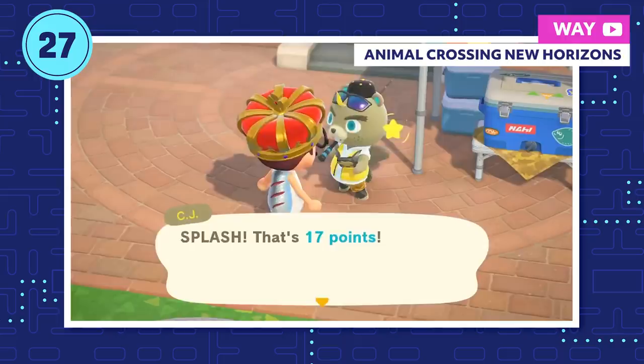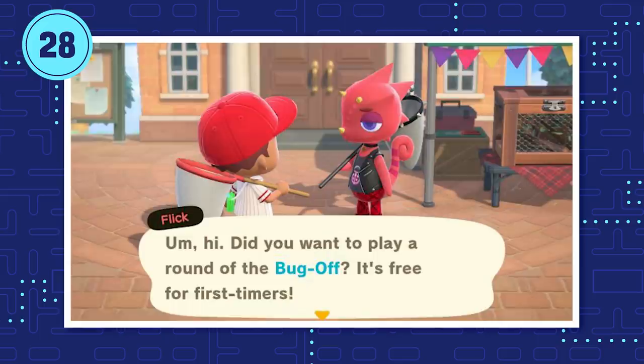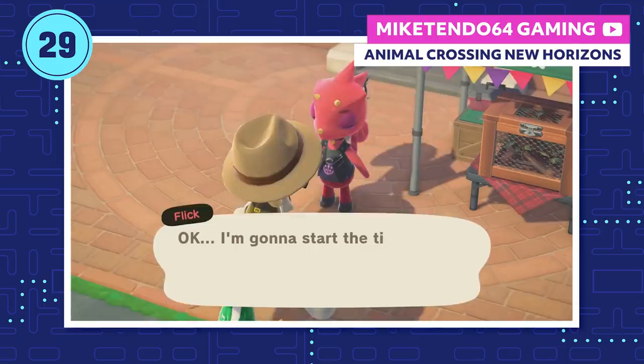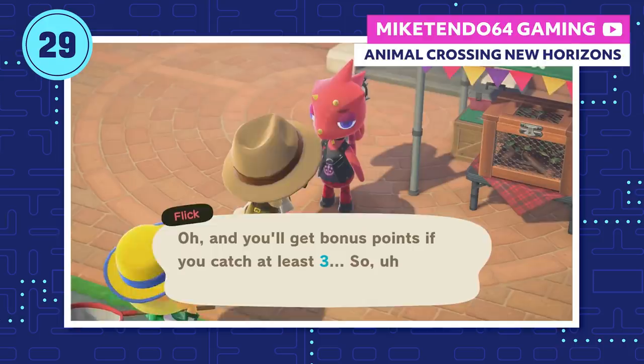Flick's Bug Off only kicks off during the summer, happening on the fourth Saturday of the month for four consecutive months. If you're in the northern hemisphere, that means the Bug Off starts June 27th, but those in the southern hemisphere have to wait until November. The fishing tourney and Bug Off work essentially the same way: you'll pay 500 bells to catch as many bugs or fish as you can, earning points to exchange for exclusive prizes. You can still sell your catches to CJ or Flick for the usual 150% price.